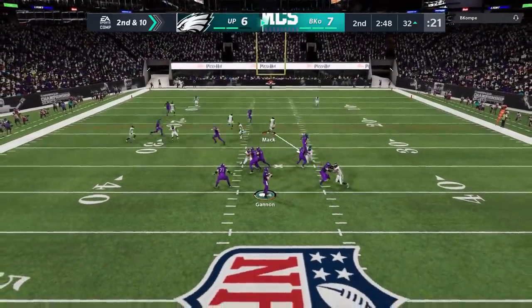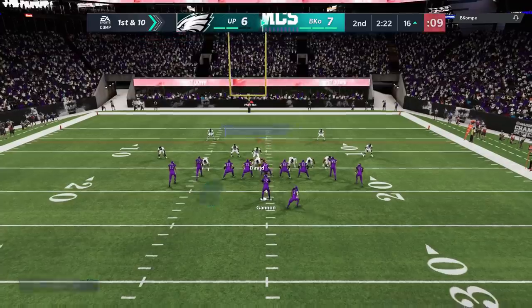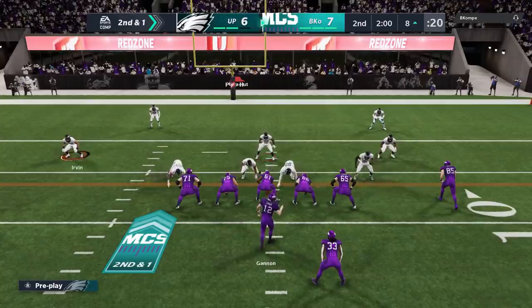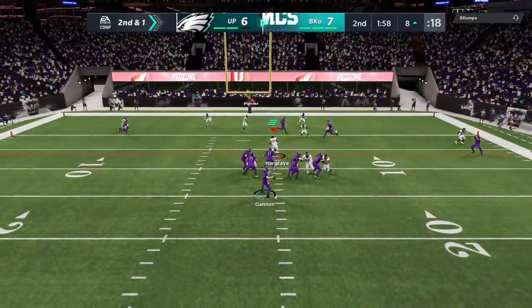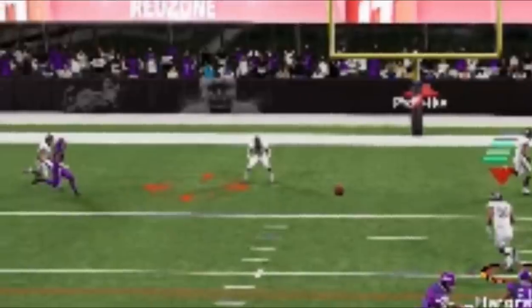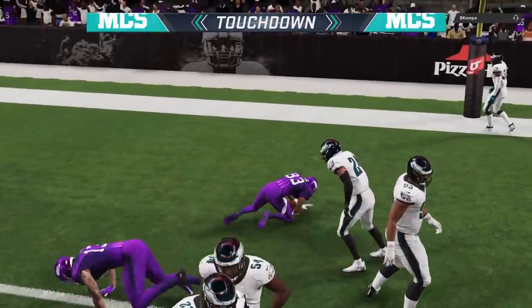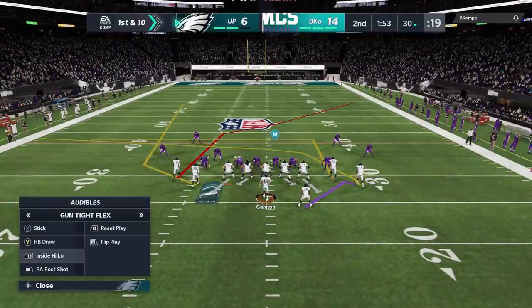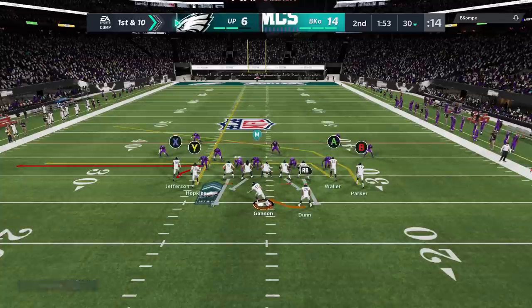He's trying to mix me up as a user — he goes deep, I follow it, and he hits me underneath for the short game. He's definitely working his way down the field against my man coverage. Then on the very next play, same running back route again. On second and one I go with a four-quarters defense and my safety looks in perfect position, but he doesn't move at all — just lets the receiver catch the ball right in front of him. It's frustrating, but I still have the ball and need to make something happen.